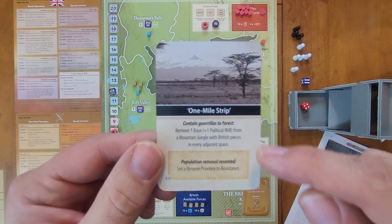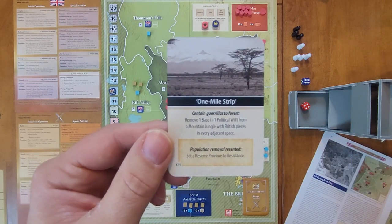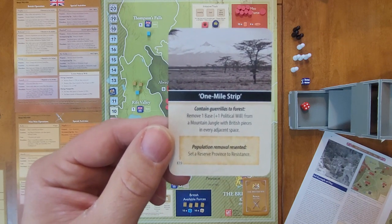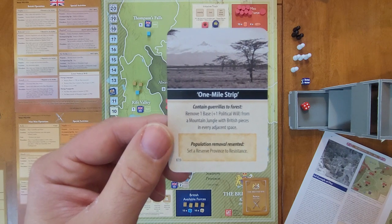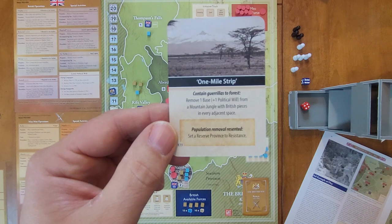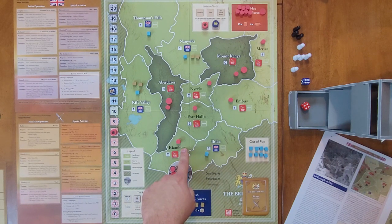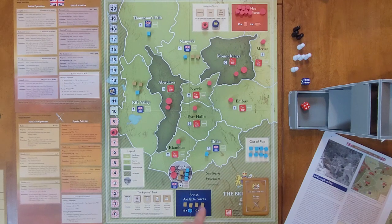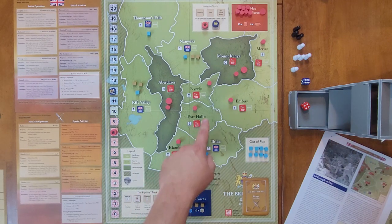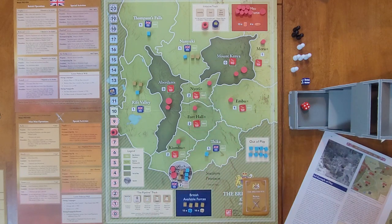So our first card is One Mile Strip. We have two events: the British event is to contain guerrillas in the forest — remove one base and one political will from a mountain jungle with British pieces in every adjacent space. The Mau Mau event is Population Removal Resented, which sets a reserve province to resistance. On the map we have several provinces with an R after them, colored in black: Maru, Embu, Nairi, Fort Hall, and Kiambu — all reserve provinces.